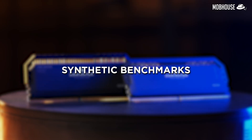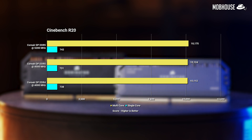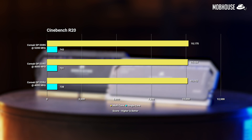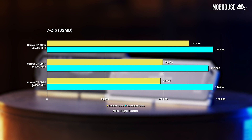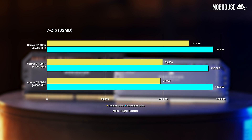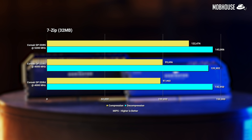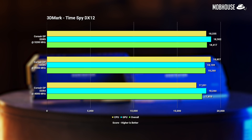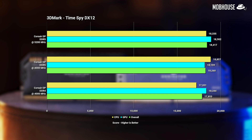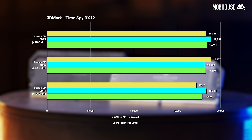Starting off with synthetic benchmarks: in Cinebench R20, we're seeing less than 1% improvement with DDR5 for both single and multi-threaded tests — not surprising given the primarily thread-based workload, and I'd consider this negligible. In 7-zip, while there's barely a difference in decompression, in compression we're seeing a 25% bump with DDR5. We ran this test 5 times and got very consistent results. In Time Spy, DDR5 performed 6.5% better in CPU scores but only led by 3% in GPU and overall scores — there's a difference, but not by much.